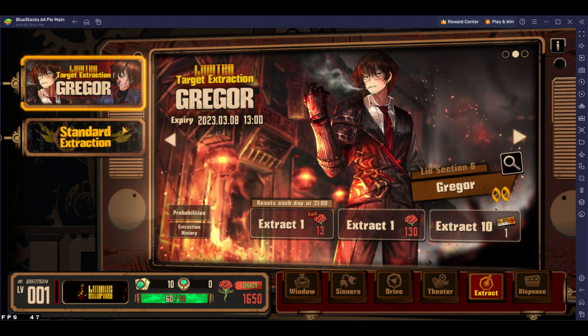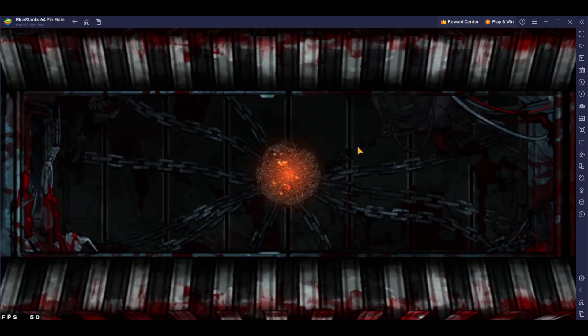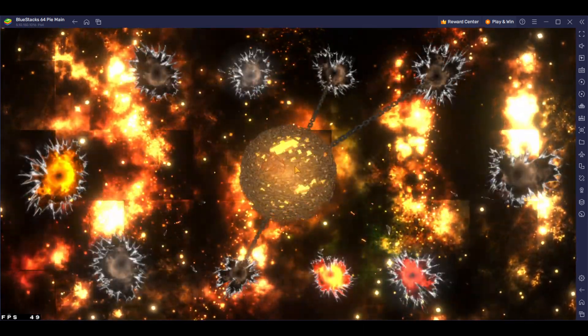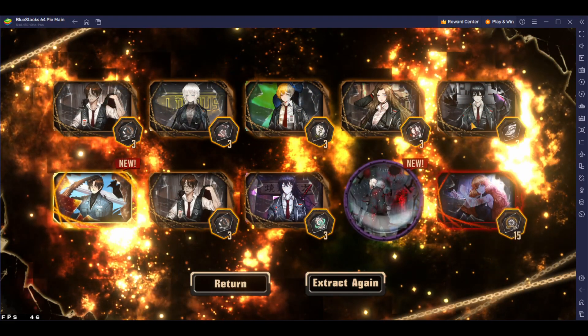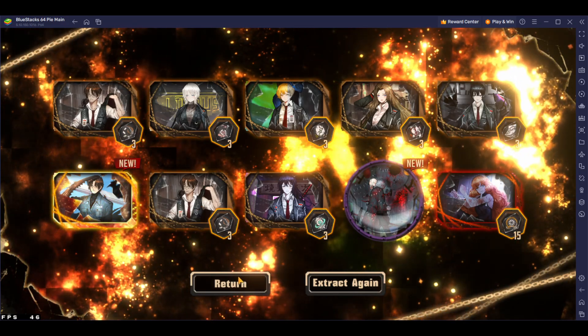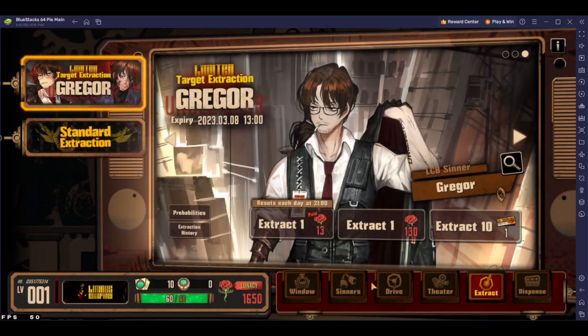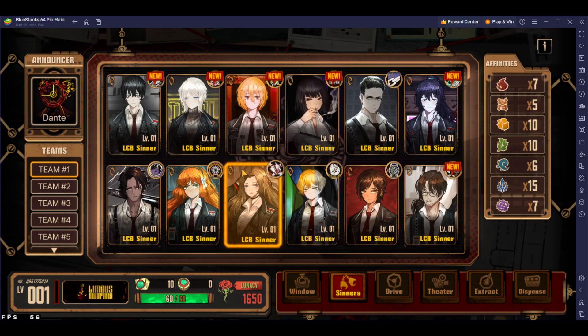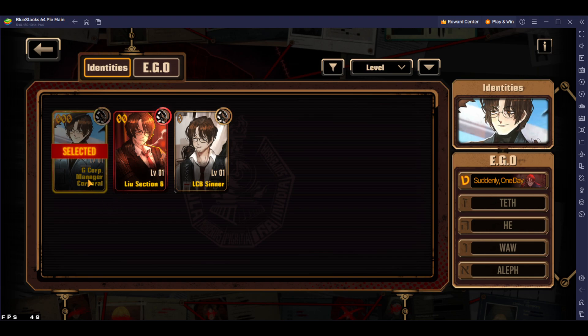So now that we've done that and didn't get the unit we want, we can do two pulls on the Gregor banner with the multiple tickets. We got another SSR — fantastic! Let's skip and see who we got. I skipped too fast and didn't see, but you can see this is essentially insane. I believe that was already... let's go back. Identities — we did manage to get the identity.